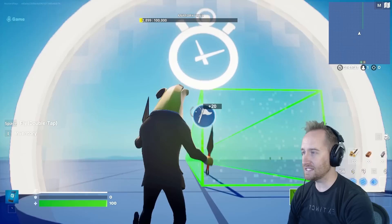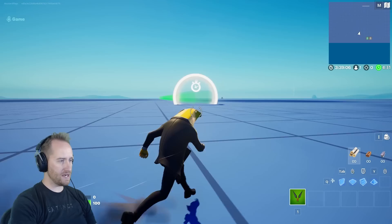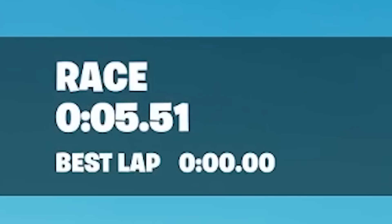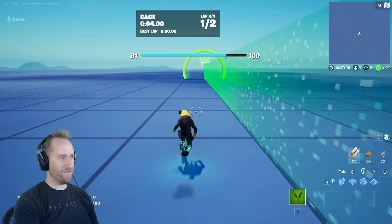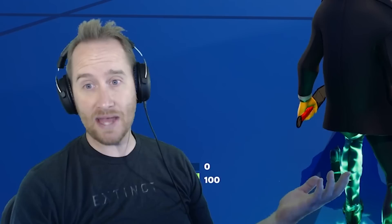I want to set up a race to officially time how fast I can get from point A to B. First test — getting up to full running speed with no movement multiplier. It's 5.51 seconds. That's pretty fast. Now let's do it again with the movement modulator. Getting up to full sprint speed first, and then starting. We are flying! 4.75 seconds — almost a full second faster.